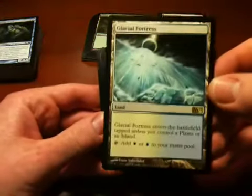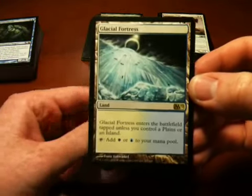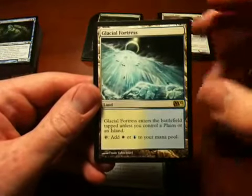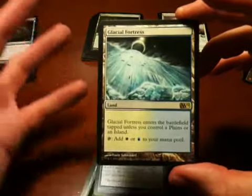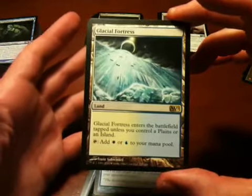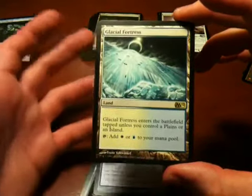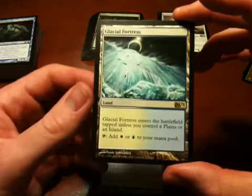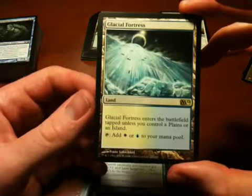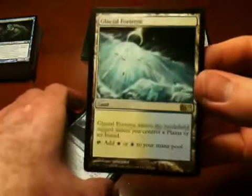Glacial Fortress — I assume this counts as a dual land. It has this extra little limitation on it: it comes in tapped unless you control a plains or an island. In the revised fourth edition era, dual lands were highly sought after, and apparently they still are to this day. I never really got the fascination — it could have been a manufactured scarcity. Having a land that could be one or the other mana just didn't seem like that big of a deal to me, but I got a dual land, so I should be excited.